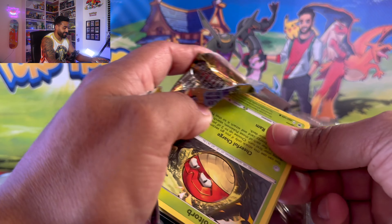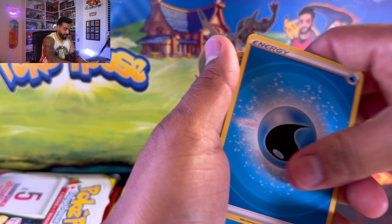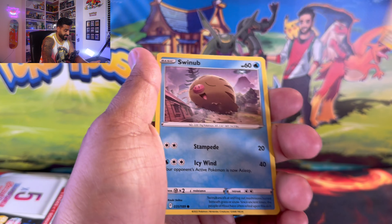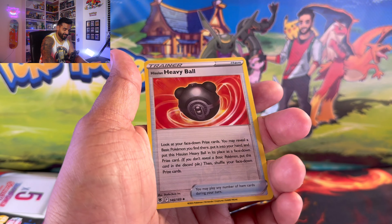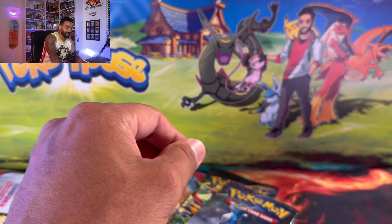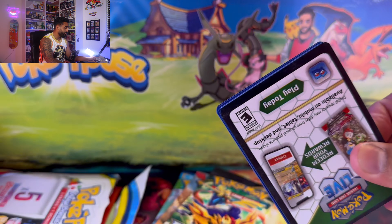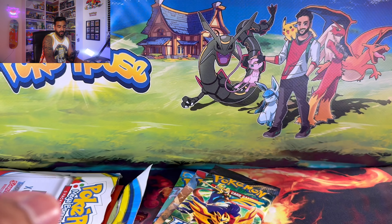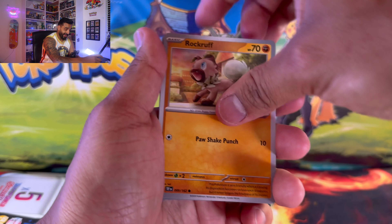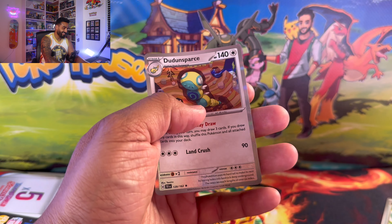Let's get right into this. Let's see what we got in our Astral Radiance, and let's see if that weight difference has anything to do with the packs inside — or the hits. Maybe we got some holo hits in the heavier one, if there's a vintage or something crazy. I'm pretty sure with all modern packs, I don't think you can weigh them. If you guys know better, let me know in the comments. We got a Glaceon Ultra Rare, Buddy Buddy Poffin — that's very playable right now — Magmar, and Dun Dun Sparks.